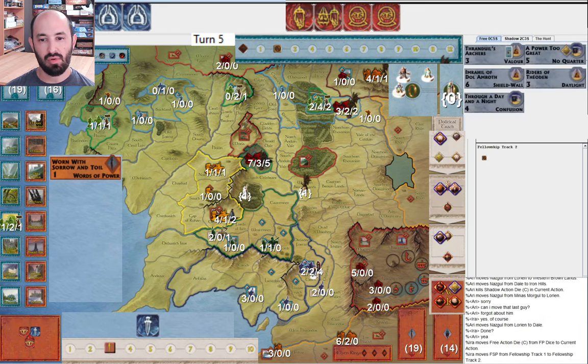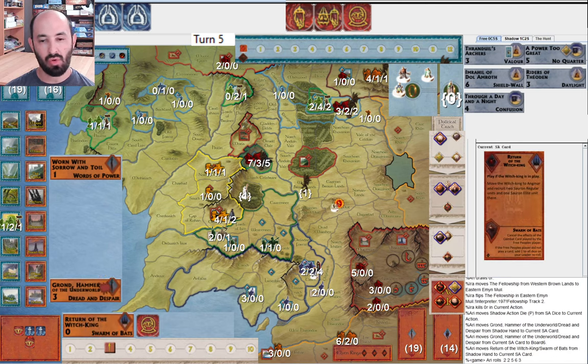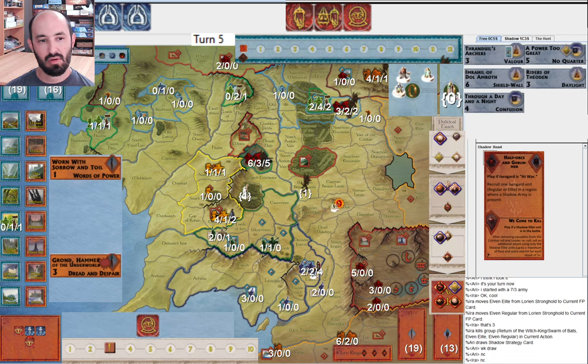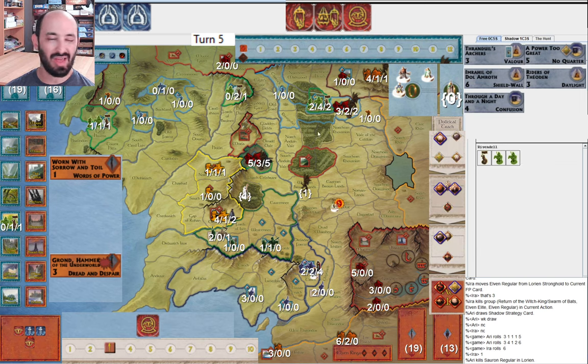They move people around and I just move the Fellowship. They hit me and reveal me — not ideal. They play Grand into Lorien with Swarm of Bats — they get three hits, I get one back. They get one hit, I get one hit back. I took one hit and killed the regular because I thought my chances of winning this siege are extremely low. I'd rather preserve that regular in the force pool so I can downgrade units in Woodland Realm and muster them in Rivendell.